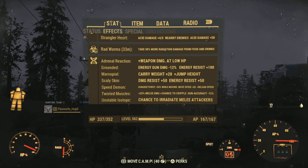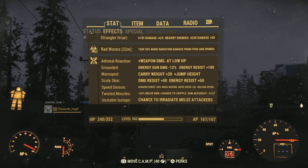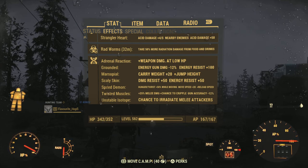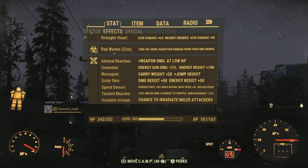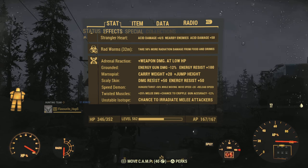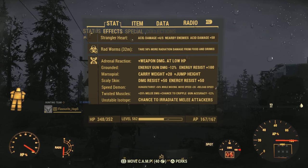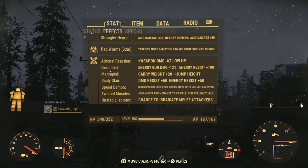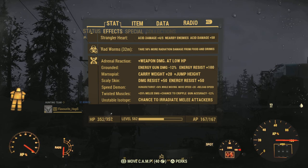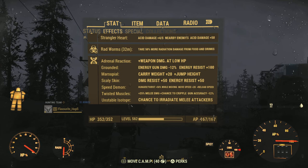Then we do have Speed Demon. The reload speed we don't use whatsoever since we don't have a weapon that needs reloading. But the extra movement speed alone is enough for me to make the mutation worth it. The only debuff is hunger and thirst growing faster, and I don't really rely on being well-fed or hydrated — except for certain builds where I might need more AP refresh but don't have the points to invest into Action Boy, or if I already have an Overeater set of armor. Then maybe Speed Demon might not be the best decision, but I pretty much always have it.